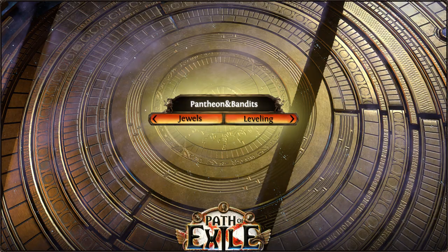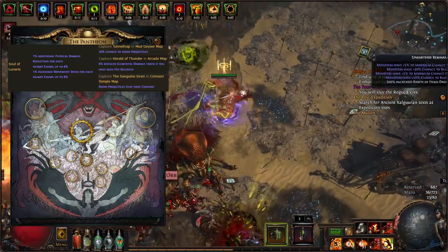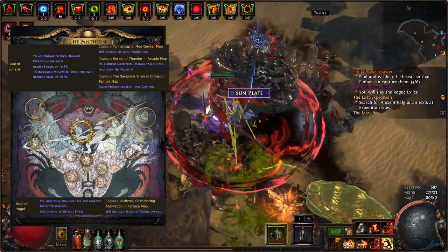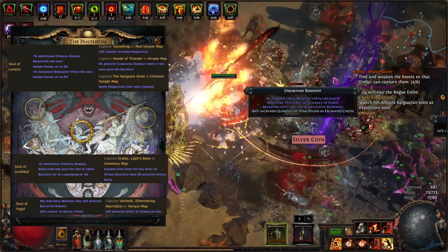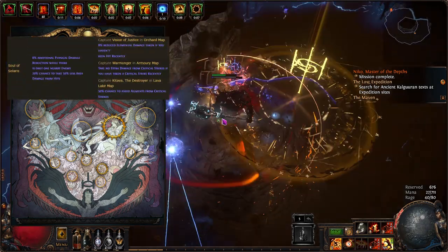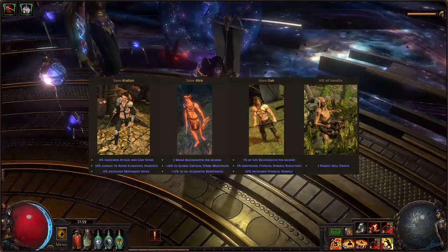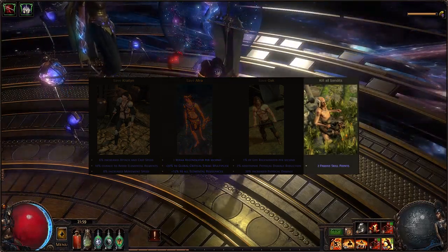Pantheon and Bandits: for mapping, the best pick is fully upgraded Lunaris, for the additional physical damage reduction, projectile avoidance, and reduced elemental damage taken, with minor gods being Yugul or Gruthkul for Hex Reflect and additional damage reduction respectively. For bossing, I prefer fully upgraded Solaris — a very powerful defensive pantheon — paired with Ryslata as minor god. Bandits: on league start help Alira, or kill all if on Softcore Trade League.